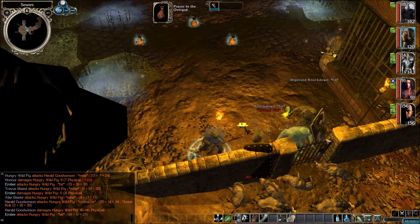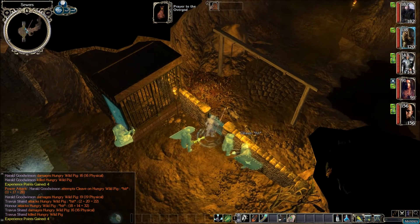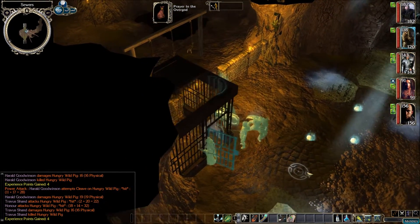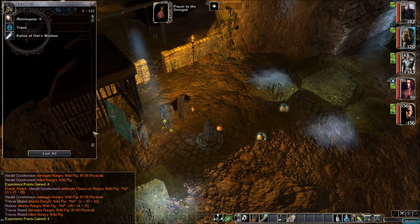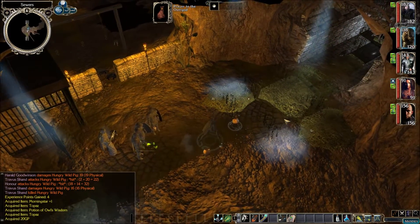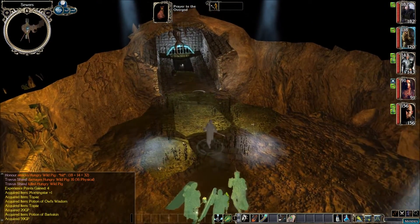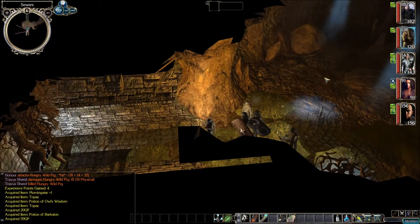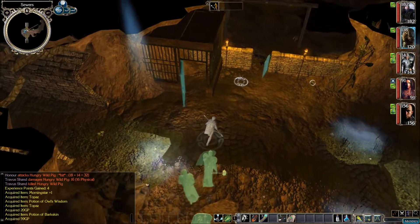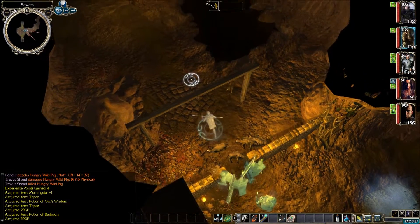Somewhere in these pigs is the portal keystone, I'm assuming. Let's open up the old gate — oh, we've got some remains to pick up too. Nothing in here. Some remains: Morning Star plus one, Topaz, Owl's Wisdom, some gems, some gold, Barkskin, and more gold. What is this? A sewer exit. Nothing else over here — let's see if we can find this keystone. We can't search the bodies... is there something else back here possibly?